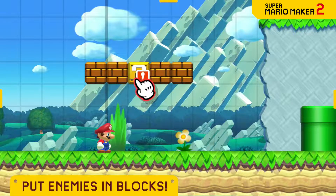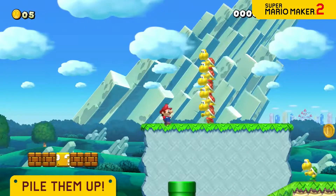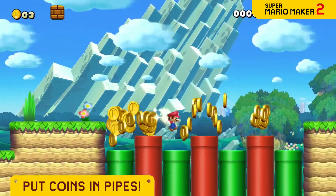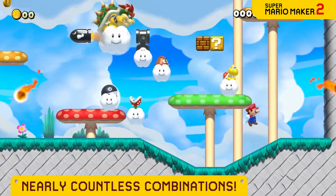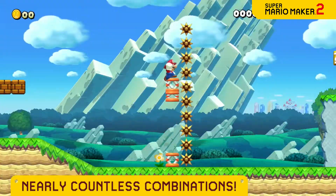You can hide enemies, stack them up high, and big them with a Super Mushroom, hide coins and pipes, and so much more. By combining a variety of parts, you can do some incredible things — stuff that isn't even possible in regular Super Mario games.